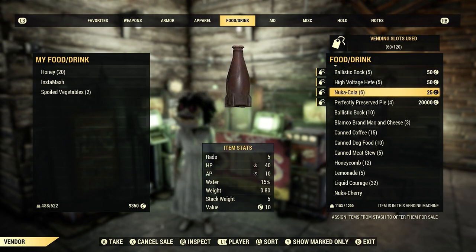Another item that I sell is Nuka Cola. You need Nuka Cola to make Overdrive, which is also another damage buff, and people will buy the Nuka Cola instead of farming it. So do sell Nuka Cola — I usually sell it around 25 caps and it does sell.